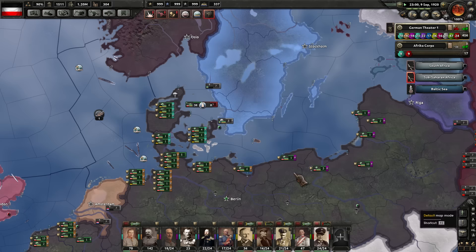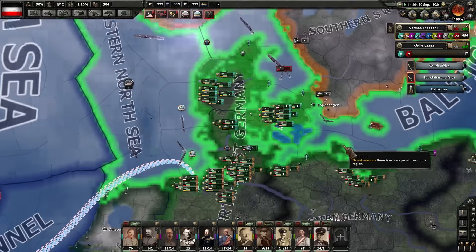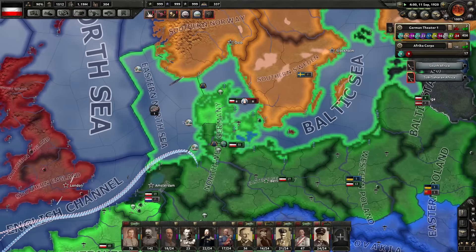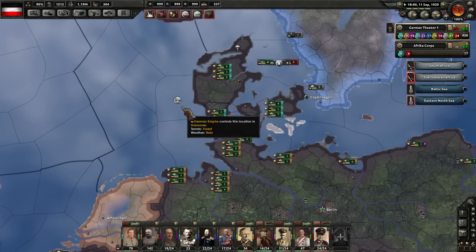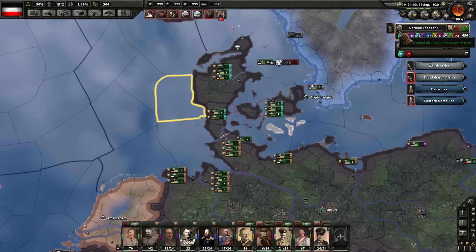We have started challenging out here in the Atlantic with the Eastern North Sea — 46 friendly ships compared to 15 enemy ones. The Baltic is also ours with 40 friendly ships compared to zero enemy ships. We finally cleared that area out, which is good. Sinking a sub there — another American sub there.